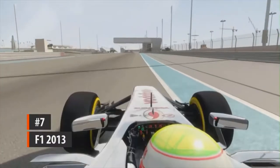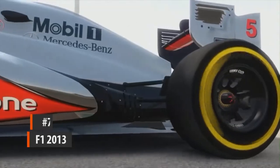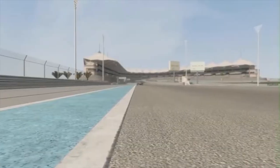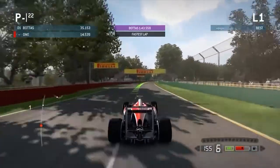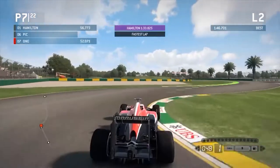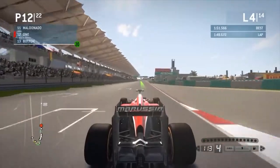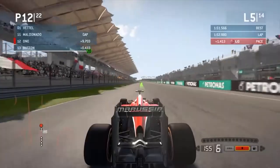2013: the year Miley Cyrus came in like a wrecking ball who'd forgotten all its clothes, and Formula One hadn't yet become a mirthless procession headed by the two silver arrows of Hamilton and Rosberg. F1 2013 represents the most complete and satisfying package Codemasters have managed to put together to date, marrying classic cars and tracks with the usual modern day kit and challenging handling. Usually annual franchise entries aren't worth revisiting the second a new one comes out, but Codemasters have yet to better 2013.